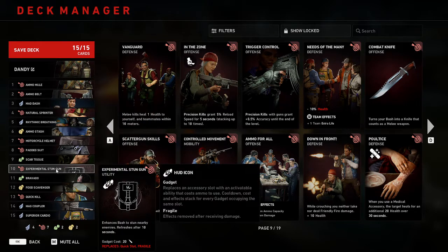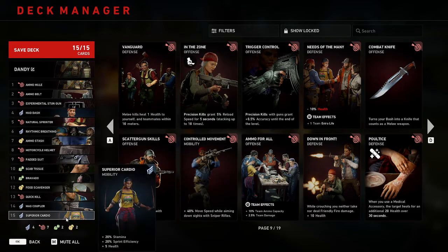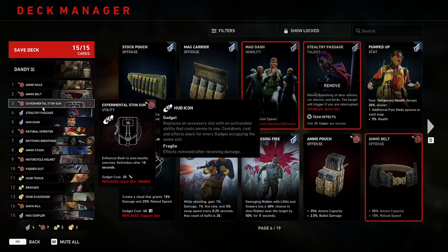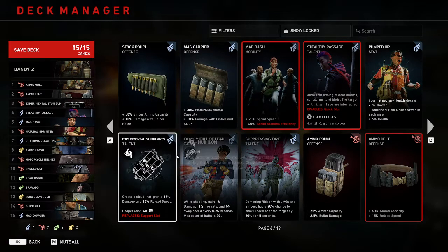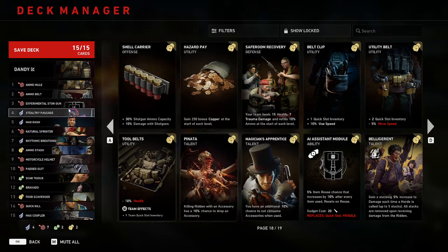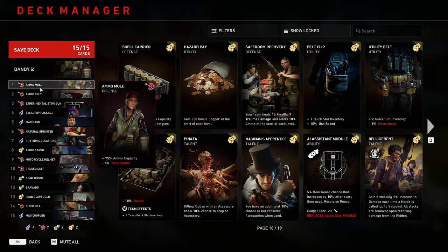Now I like to make sure for the rest of my deck I have something everyone's gonna love. Experimental stun gun and stealthy passage — you get these two bad boys together and they work together. You could even use the AI assistant module if you like, but it costs a lot of ammo. You'd be surprised — even with these two cards you'll find you might run out of ammo from time to time.